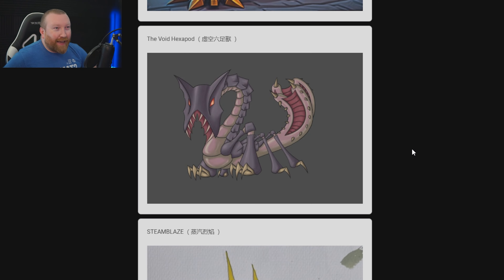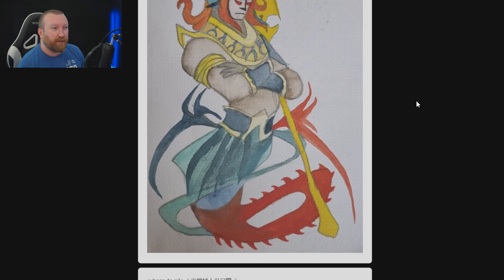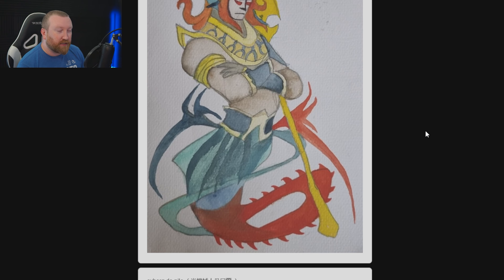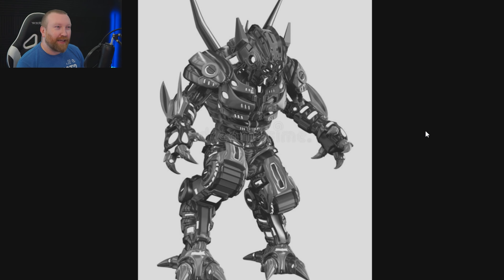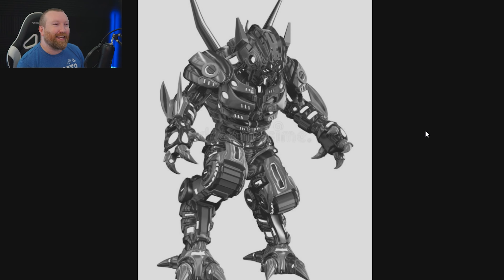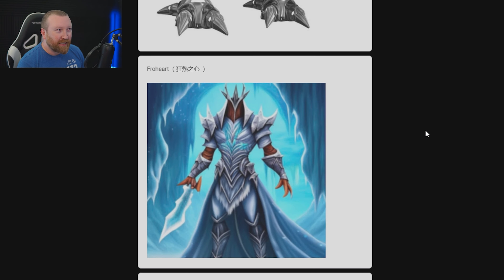Next up the Void Hex — by the scroll bar it looks like we're gonna be able to look at all of them and then vote. Not a big fan of that one. Steam Blaze — this is like, what, it's got a chainsaw for a tail? I like it. Cyborg Danelli — again, I don't know if it really fits in the game though, but it looks really really cool. None of these have jumped out as like 'oh wow, my favorite' just yet.